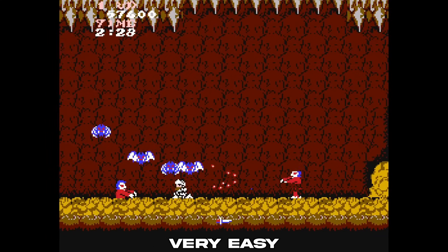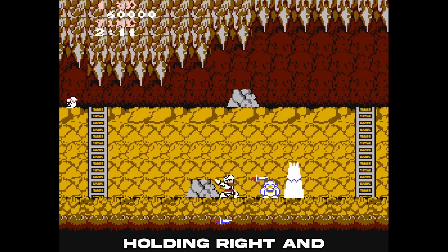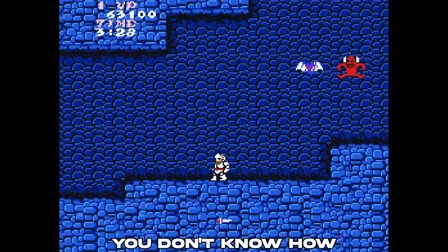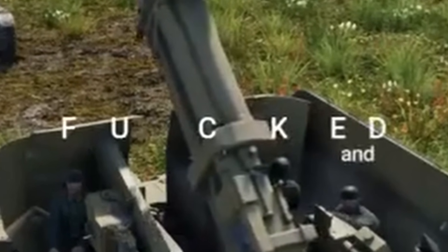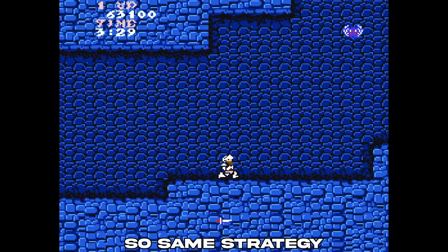Now the first half of level three is very easy. Just make sure in the beginning you duck and kill everything. And then it's literally just holding right and killing shit in front of you. Now the second half of this level — if you don't know how to kill these guys, you're gonna have to be able to kill four of these guys in a row. Same strategy.